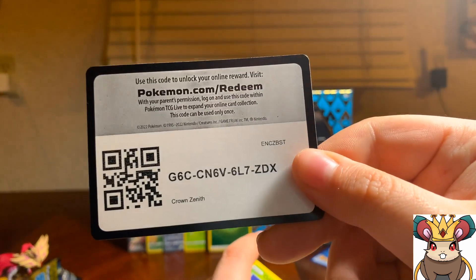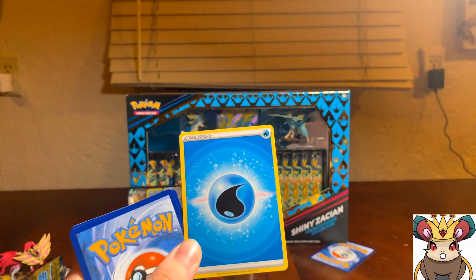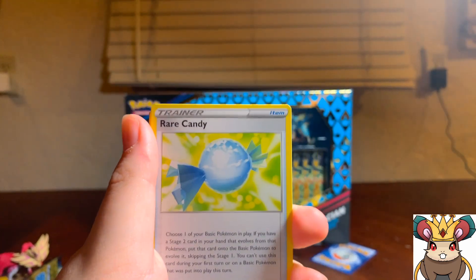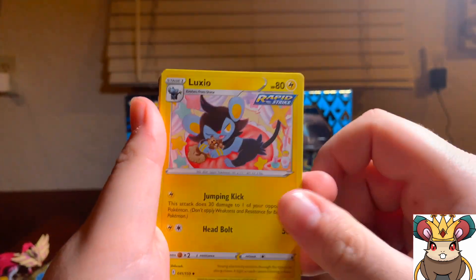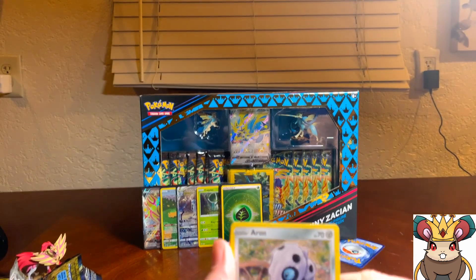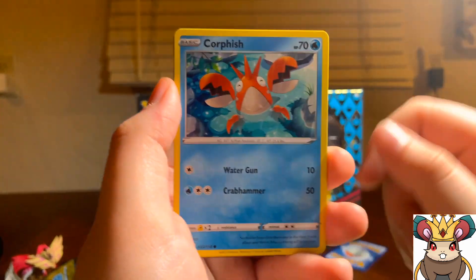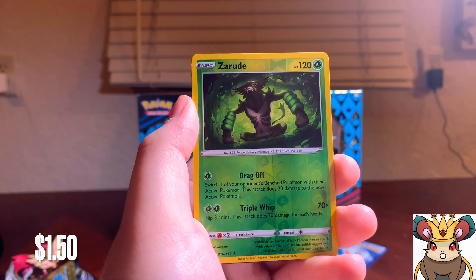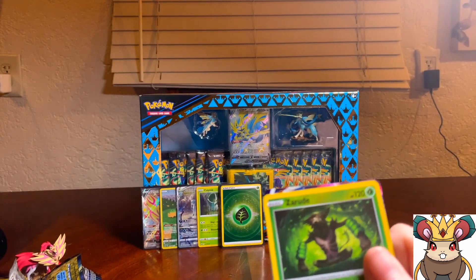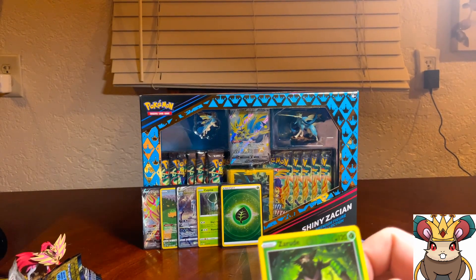Hopefully we're gonna get something insane. Can we get the secret rare Palkia? I really want it. Rare Candy, Luxio, Oddish, Spheal, Aron, Potion, Corphish — oh so rude — rare reverse baby! And a Hatterene V-Max! Very nice, double hits! So this one gets a sleeve, and then I got a regular sleeve for the other one.